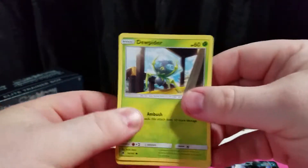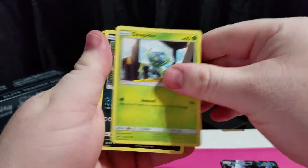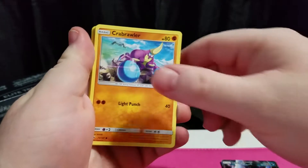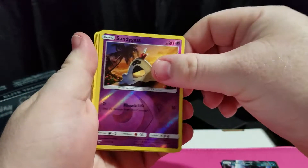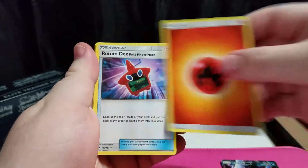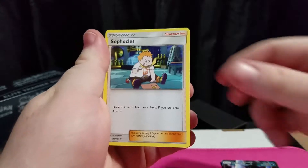Last pack — can we get another hit? Let's see. Not gonna look to see what it is, let's just go through the pack. Dedenne, Inkay, Ralts, Gabite, Sneasel, Sandy's Gastly. And a Malamar. Fire Energy. Rotom Dex. Escape Rope. And a Sophocles — he's not bad either.